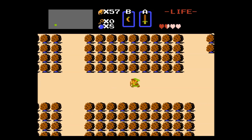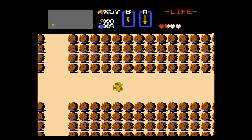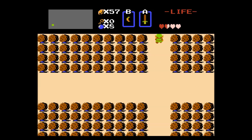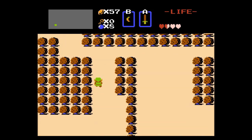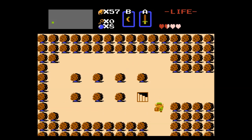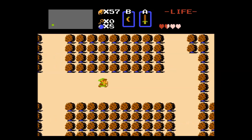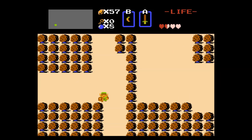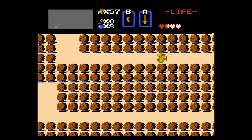I might need like an item possibly, or it might be like a certain combination of exits. Either way, I need something - like more information. Or I could find like an old guy in a cave and he tells me where to go. I would like to find another dungeon instead of kind of wandering aimlessly. There's a whole bunch of stuff kind of to the right of the starting square that I haven't explored yet.